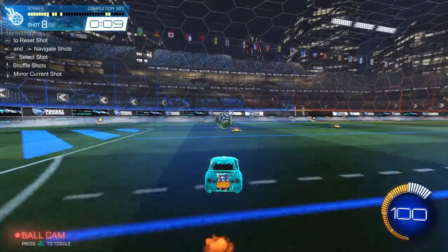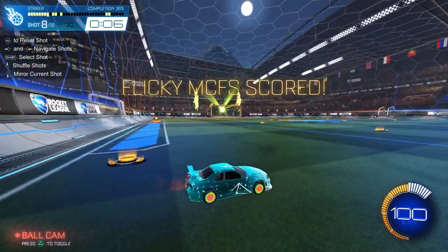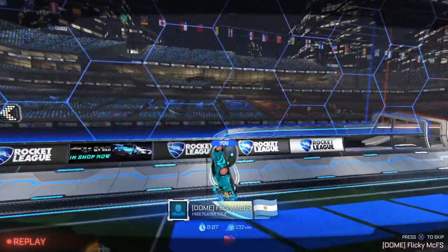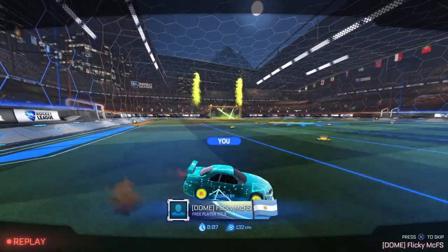This next shot we got a cuxer pinch — oh my, yeah, caught that one pretty good. I always aim for the ball just above the curvature of the wall where it meets the straight wall, and you turn your car and use your flip to get some good power.